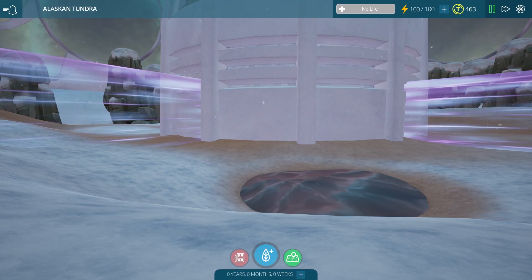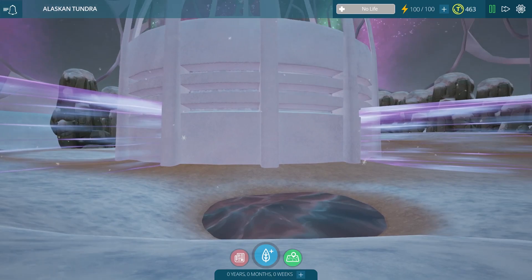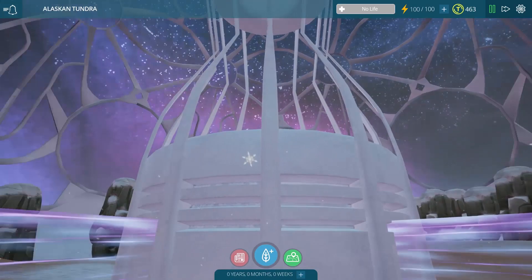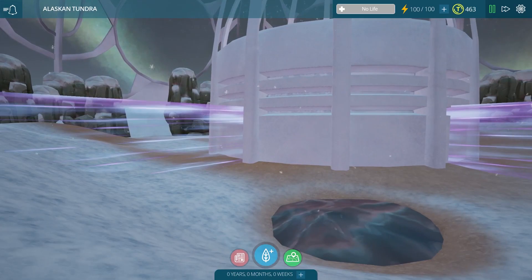Hey guys! My name is Jessie Mew, and welcome to the new Alaskan Tundra DLC pack for Taito Ecology! Right off the bat, it is already snowing in here! And we have the Northern Lights up there too? Oh my gosh, this is beautiful!